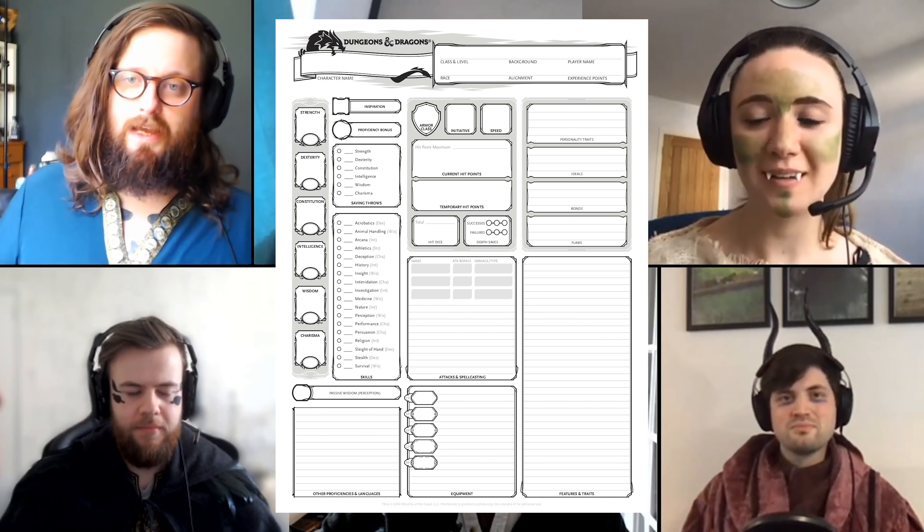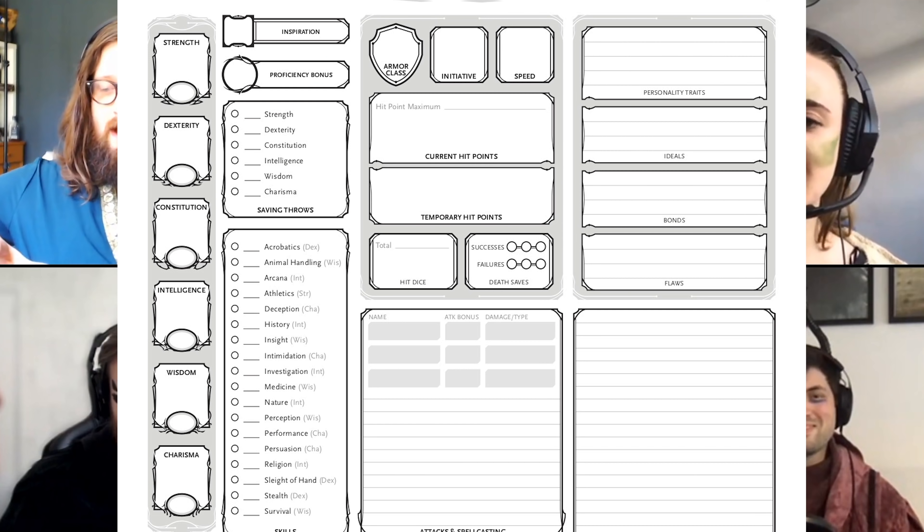The player will roll a 20-sided die, commonly referred to as a D20, and the outcome will determine whether the attempt was successful or not. For example, if a player tries to kick down a door and rolls well enough, they'll succeed; if not, the door will remain intact. Either way, the outcome is narrated by the DM and play continues. Different characters are good at different things depending on the choices the players made during character creation. We'll get onto exactly how that works later, but for now let's look at a character sheet.